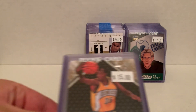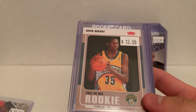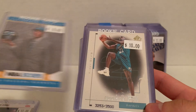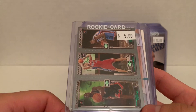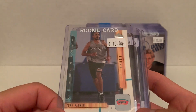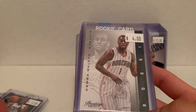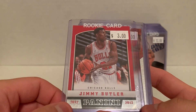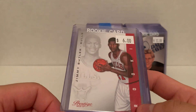First stack here starting out with a nice KD rookie from SP Rookie Edition and then his Fleer rookie as well. Anthony Davis from Hoops for the Hornets PC, got the Ricky Davis SP Authentic rookie numbered to 3500, D Wade with Cayman and Sweetney, Tony Parker Upper Deck, John Wall from Donruss, got the Kemba Panini Prestige and Past and Present rookie card.